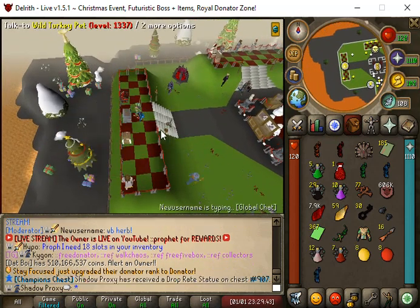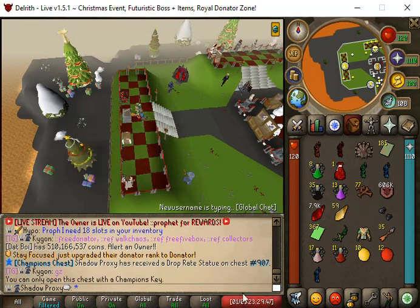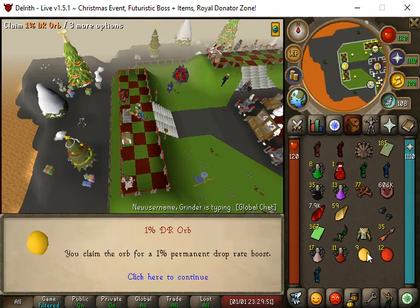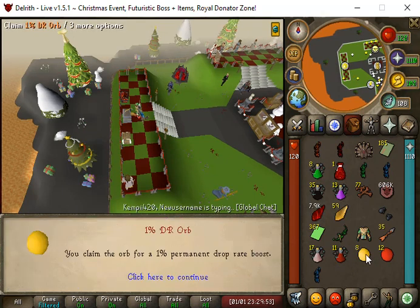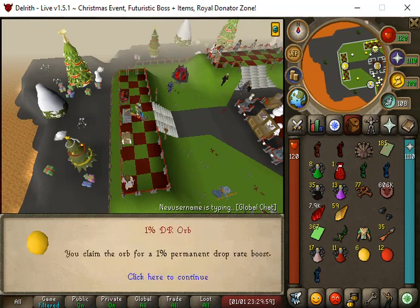We got a drop rate statue on 907 KC. Let's go ahead and open these one percent DR orbs. Thank you everyone for watching, and until next time, this is Proxy.